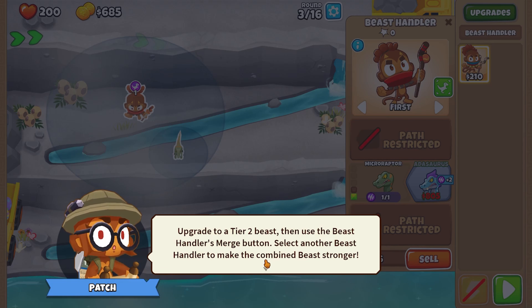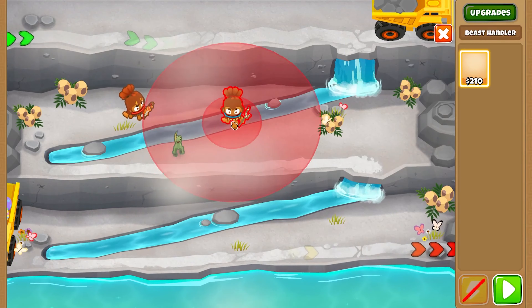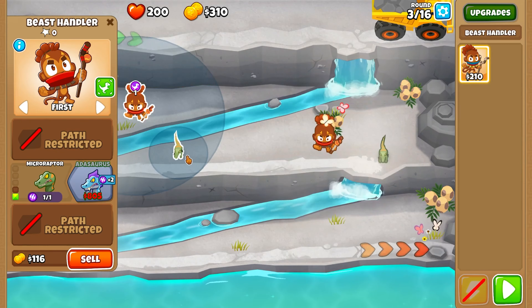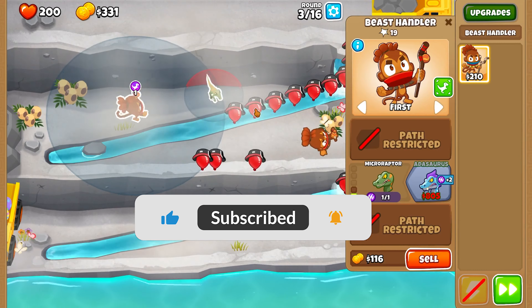Wow, these beasts are powerful! Okay, the game is asking me to upgrade a tier 2 beast and use the Beast Handler's merge button, then select another Beast Handler to make their combined beast stronger. So we have to get a tier 2 first.